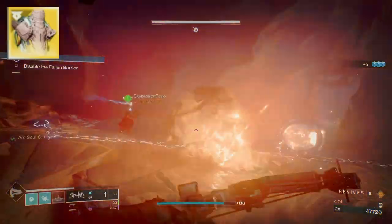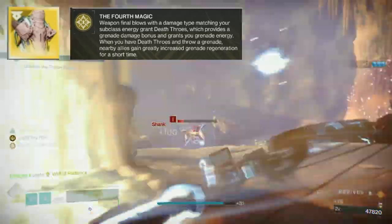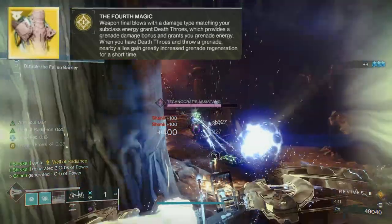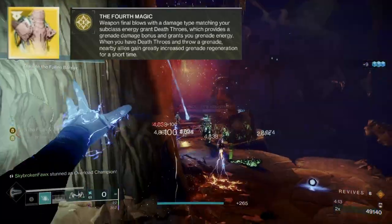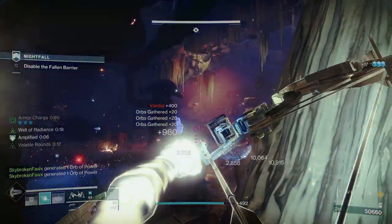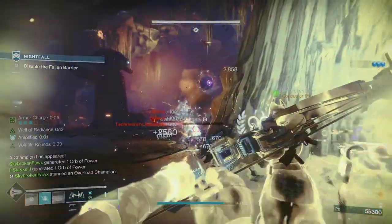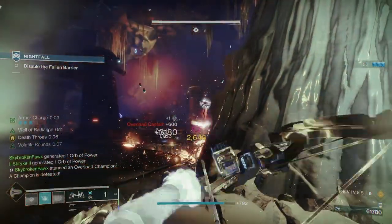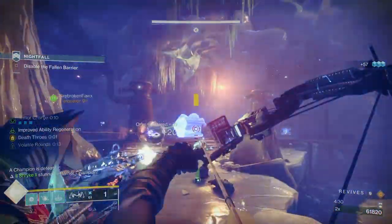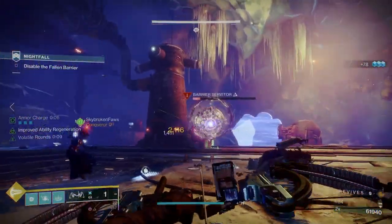Verity's Brow is a Warlock exotic helm with the trait 'The Fourth Magic,' stating that weapon kills with a damage type matching your subclass grant Death Throws, which provides a grenade damage bonus and grants grenade energy. When you have Death Throws and throw a grenade, nearby allies gain greatly increased grenade regeneration for a short time. Breaking this down: weapon kills grant a stack of Death Throws for 11 seconds, with a maximum of 5 stacks. Death Throws grants 50% additional base grenade recharge and 20% increased grenade damage per stack, meaning at 5 stacks you gain 250% grenade recharge and a 100% grenade damage increase.